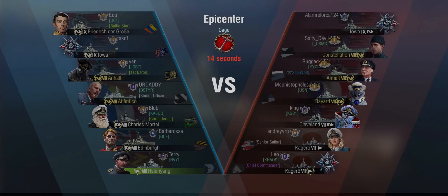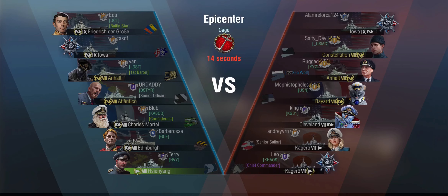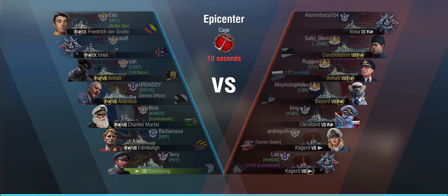Hello everyone and welcome back to World of Warships Blitz with Terry. Today I've got a little battle in my Sien-Yang, which has some interesting tactical aspects to it. We are playing Epicenter Cage — technically a tier 9 game but the only tier 9 on the enemy team is the Iowa. Other than that it's Constellation, Anhalt, Bayard, Cleveland, and double Kagero. I'm the only destroyer on the team and there's no carrier.